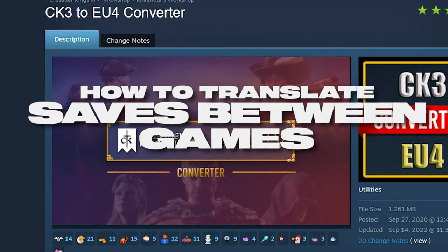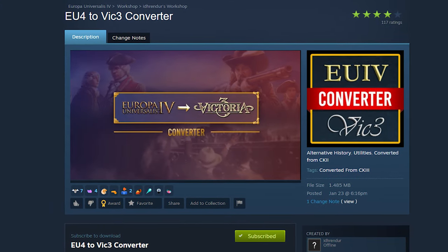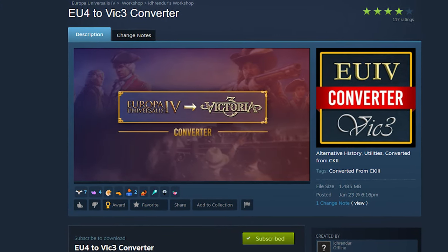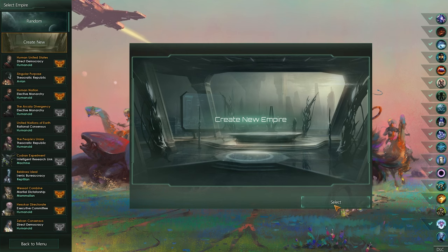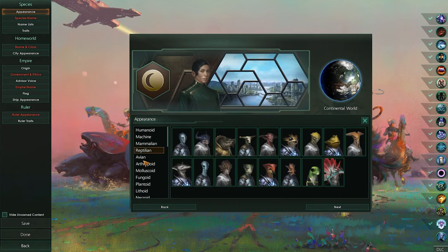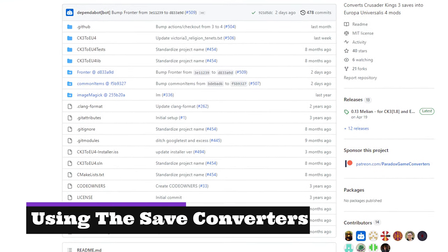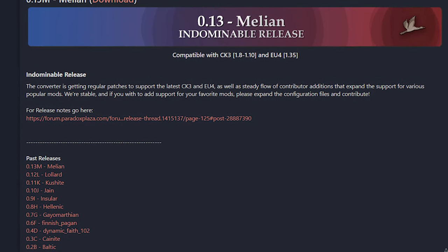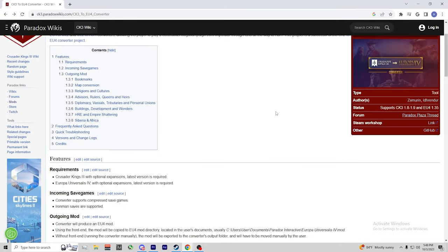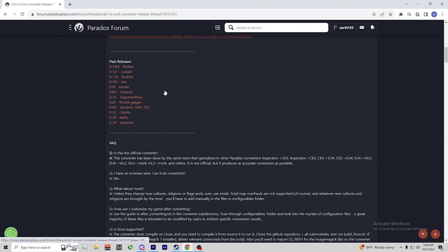Now let's get into the most important part of the Mega Campaign from a technical perspective. Save translators allow you to move your save from CK3 to EU4, EU4 to Victoria 3, and Victoria 3 to HOI4. Moving from HOI4 to Stellaris, there is no save translator — you will simply build a civilization that reflects your end state in HOI4 directly. The translators can be found on the Paradox forums or GitHub through the wiki pages, which I will link in the description. Setting them up requires a Paradox account.